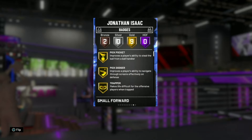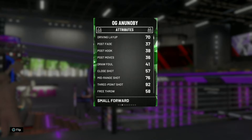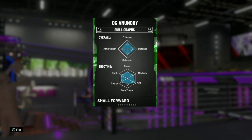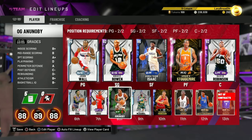He has nine Hall of Fame badges, most of them defensive badges, so he's a lockdown defender at 6-foot-10 — he's like a Giannis for me. Second player is OJ Anunoby, 6-foot-8, 92 three-point shot, 80 jumping, dunk, steal, block and perimeter defense all above 80. Again a great defensive card with 87 lateral quickness and seven Hall of Fame badges, most of them shooting badges, so he can shoot threes.